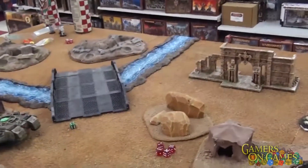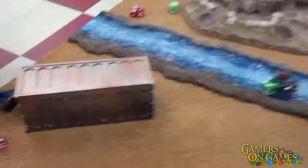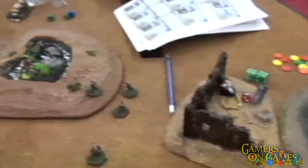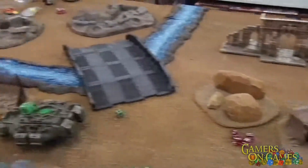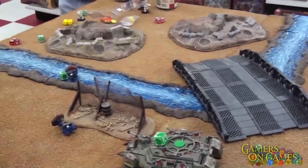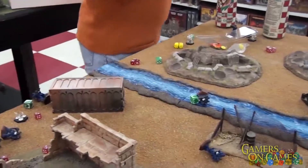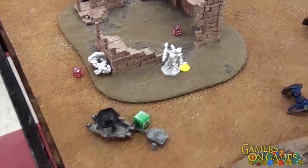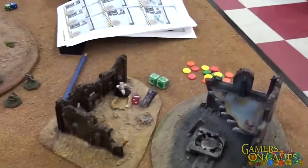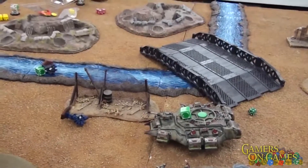Score breakdown: On the North side, North got their assassinate target for one point and their held objective for two points, total of three. They did not protect their commander, who is dead, and the other objective was contested by the flails, so zero there — three points total for North. For the CEF: they wiped out the fire support for two points, and the strike squad for two points, and half of the recon for one. They failed their breakthrough because those tanks died in the last turn. So three points each — 3-3. The tiebreak goes to North based on their butt-wheels still being alive: North was priority level 3, CEF was priority level 4, so tiebreak goes to North. Victory for the North.